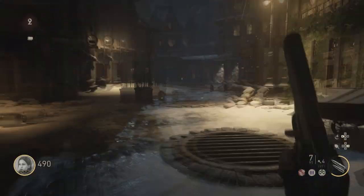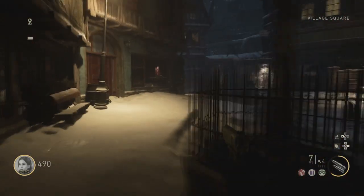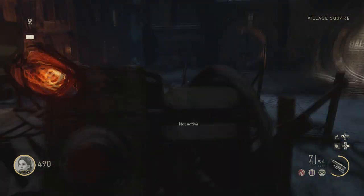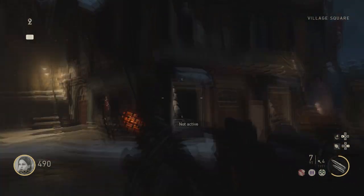Today I'm going to show you this new invincibility glitch on zombies. It basically involves this trap right here — you can land on top of it and zombies actually can't get to you when you're standing on top of it.